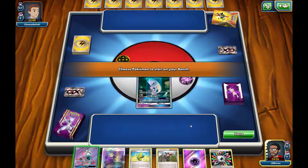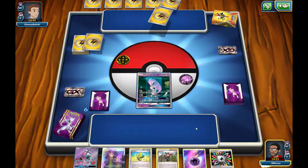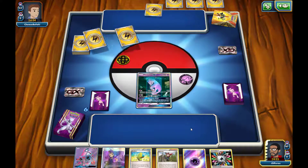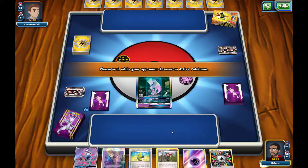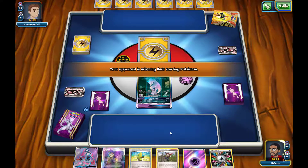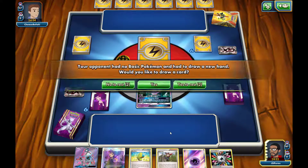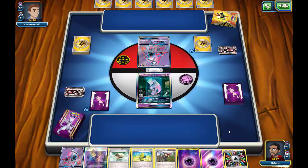Mewtwo GX is out front with 190 hit points. We'll click done and go to Tapu Lele GX. We're probably going to end our first turn; if not, we'll use Ninja Boy on our second turn and bring out the Mew so we can start gaining energy down to our bench Pokemon. Eventually we can get a Nilago GX up and hit our opponent with that GX attack. We're able to draw two more cards because our opponent did mulligan — pretty good for us.